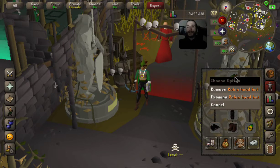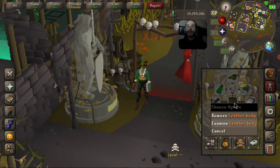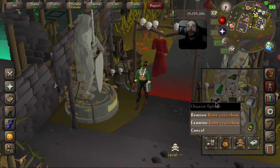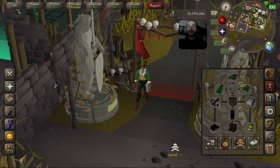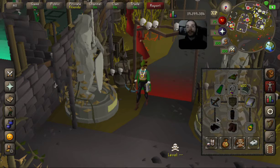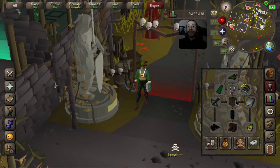You want as much range damage as possible because Callisto has 230 range defense. We've got a Robin Hood hat — you could also use a coif, they're not too different but it matters against Callisto's 230 defensive range. Leather body, black chaps set, black d-hide set. A rune crossbow is fine, the dragon crossbow is fine, the mausoleum crossbow is fine. The dragon hunter crossbow is probably the best out of the lot, but a rune crossbow will suffice. You want a book of law to boost your range even more, and an amulet of power for defense up to a fury, or even an anguish — anguish would be perfect.